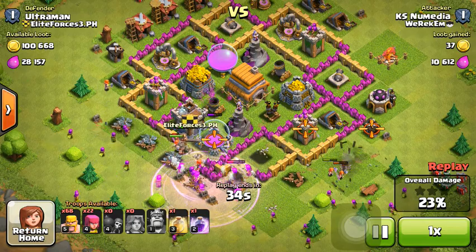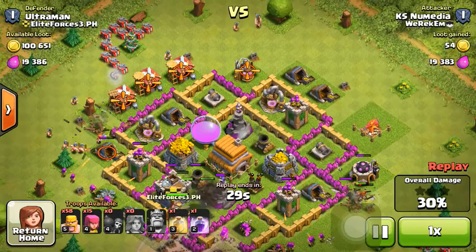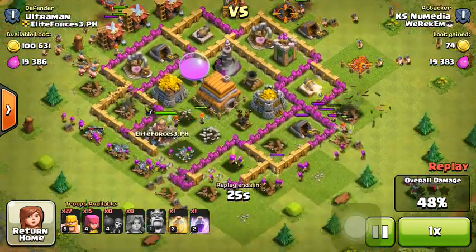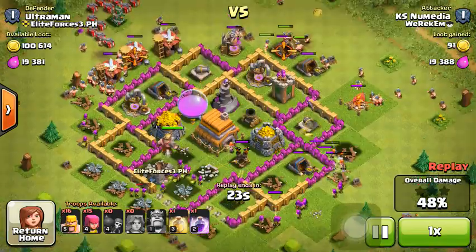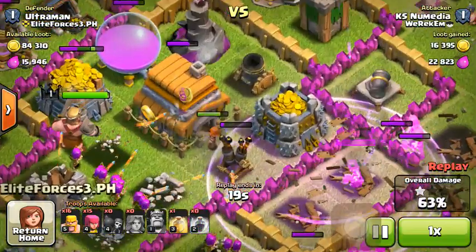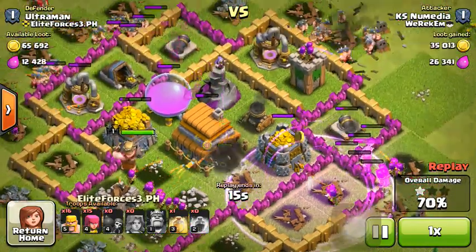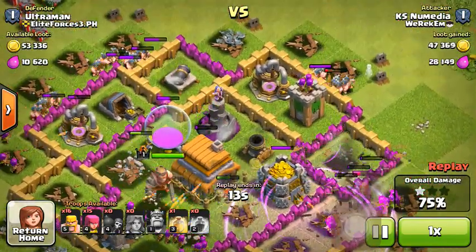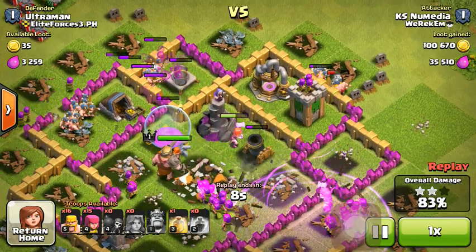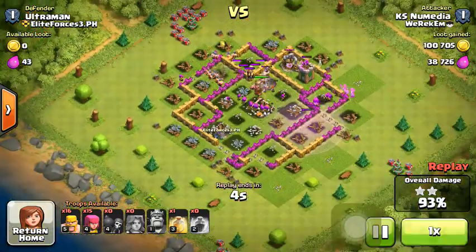This is a really good strategy to use. I deployed barbarians all around to provide a surround, preventing the mortar and the wizard tower from doing too much splash damage. The defenses were focused on the valkyrie, so they couldn't take down my barbarians. As they break through the first layer of walls, they'll be able to reach the wizard tower — unless the barbarian king or valkyries get to it first.